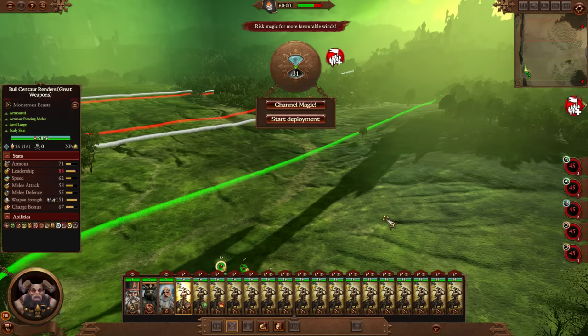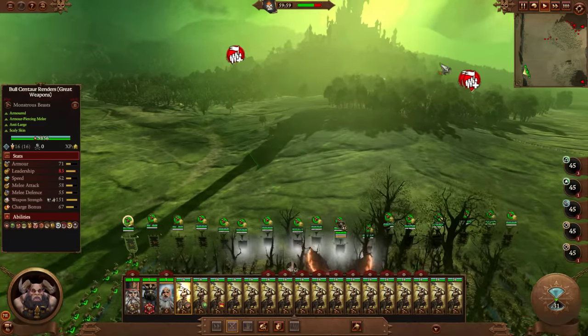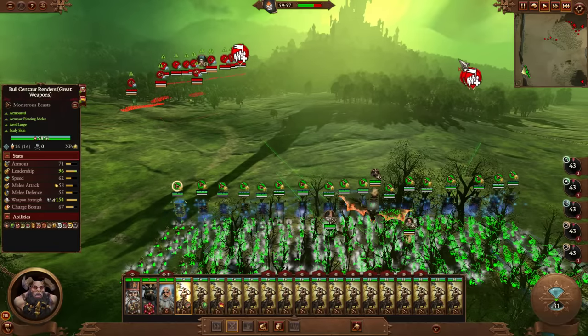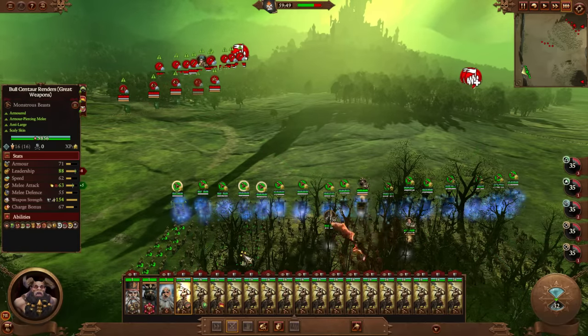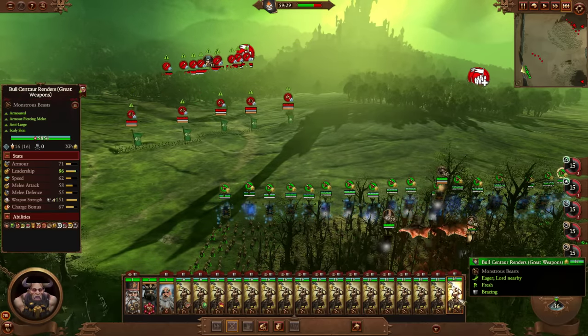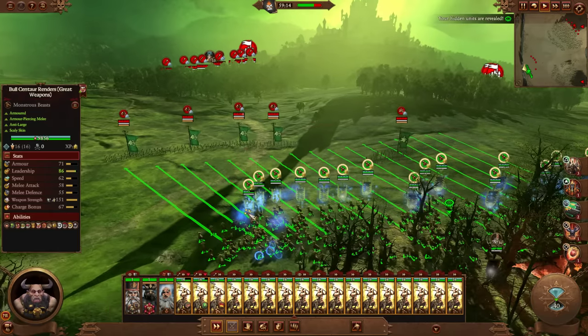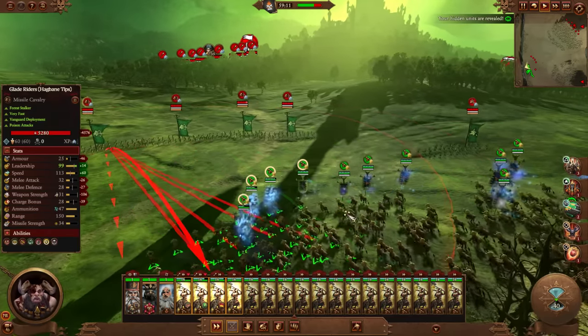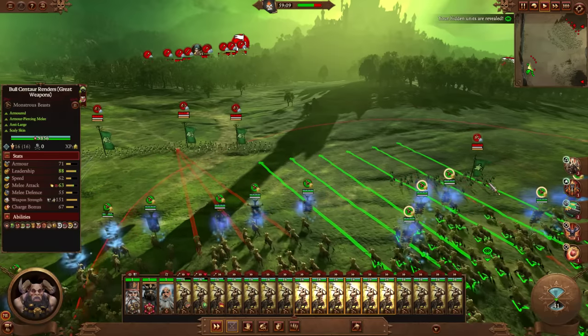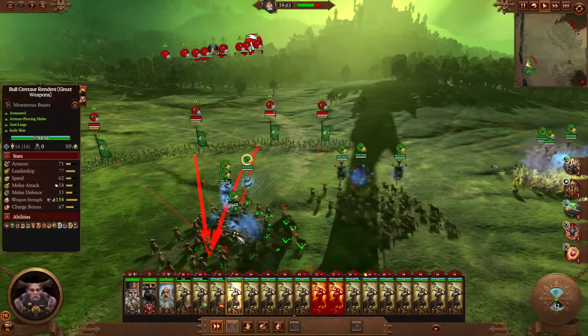I think it's good to have the spell casters, but I'm primarily just going to use the Bull Centaur Renders. One of the things Astrogoth Ironhand provides is 15% ward save. They also get loads of physical resistance through the tech tree and through redline skills, and their overall stats are just absolutely amazing. The barrier tanks quite a bit of damage — they've also got 25% missile resistance as well. I'm not even going to use Astrogoth — just the Bull Centaur Renders.